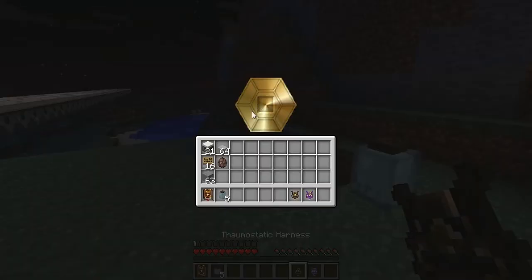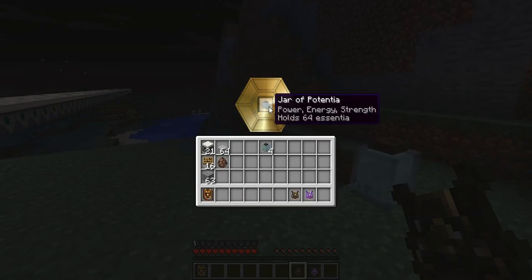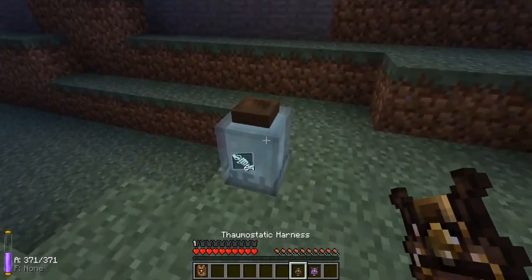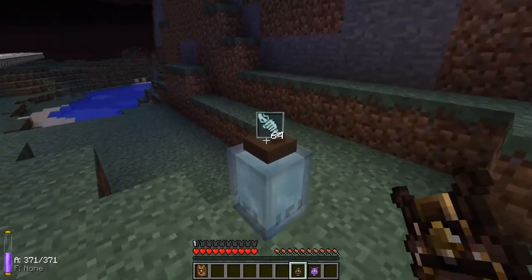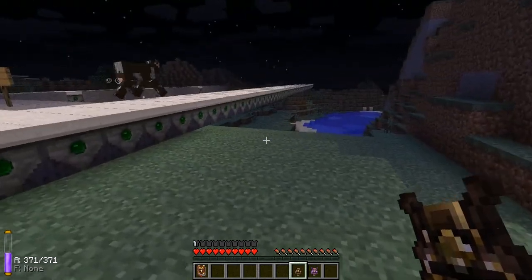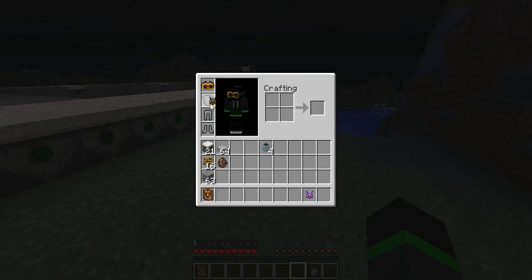Firstly you need to right click on it and place a jar of potentia inside like this. It's the lightning. You can get it from coal, cocoa beans and some other stuff. And then you just put it on.